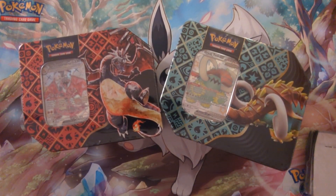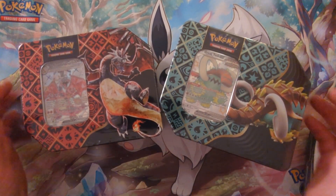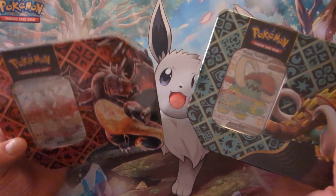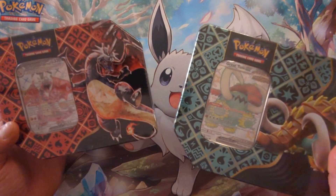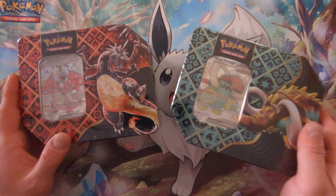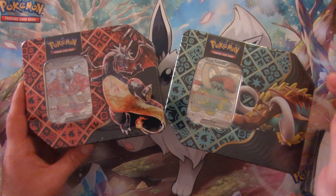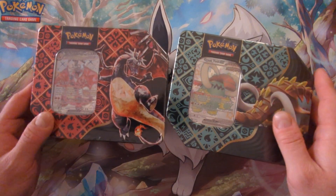What is good everybody? We are back again, this time with the newest Paldean Fates tins. We got a Charizard and a Great Tusk EX. I wasn't a big fan of the Iron Treads, but I liked the Ancient Dawn fan and of course had to get the Charizard tin.